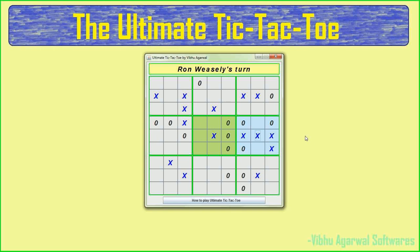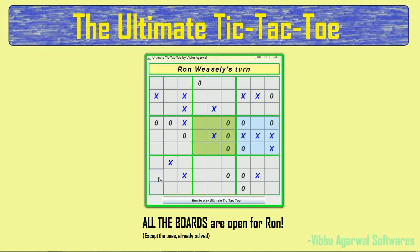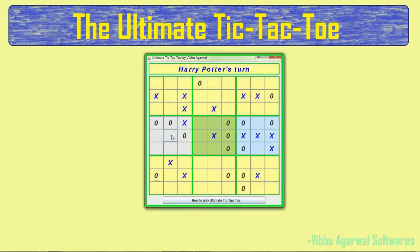You must have noticed that all the boards have become highlighted — that's very important. It's because Harry gave Ron an advantage. On his last turn, Harry marked the central box, so Ron would have to go to the central board, but it has already been solved. So all the boards are now open for Ron, and Ron can mark anywhere. He marks O there and the game continues.